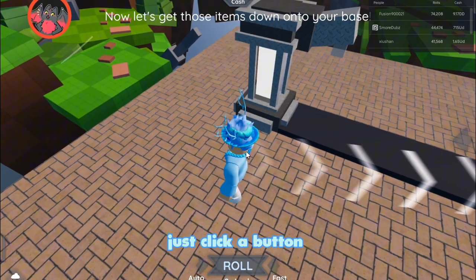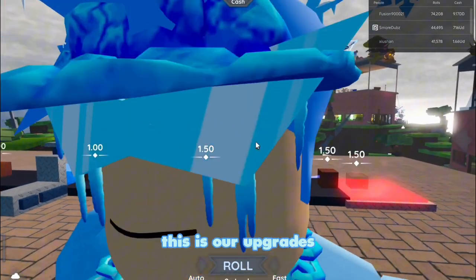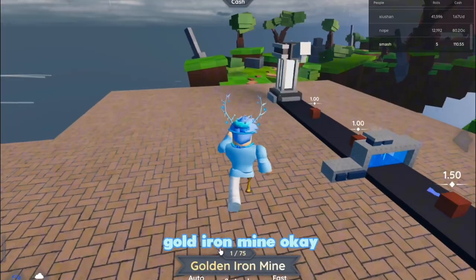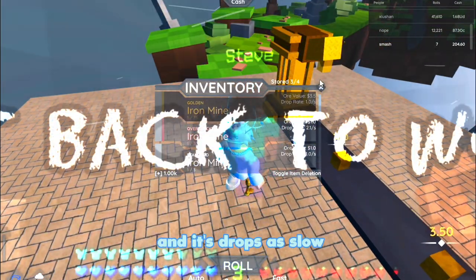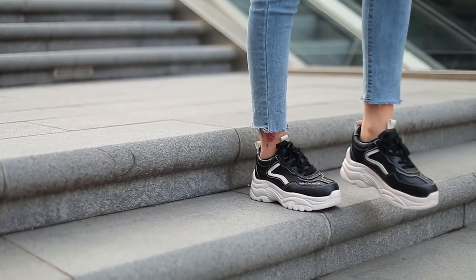You just click a button to place them down — we could place it ourselves. This is our upgrade gambling, okay. That is super good — gold iron mine, that's useful. Ore value is 1.0 and it drops every 2.1 seconds. Get your money up, not your fun up.